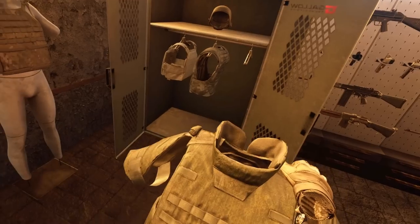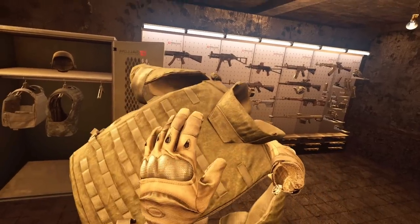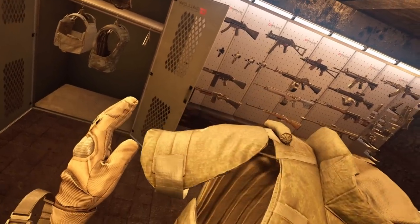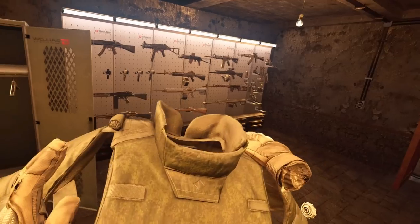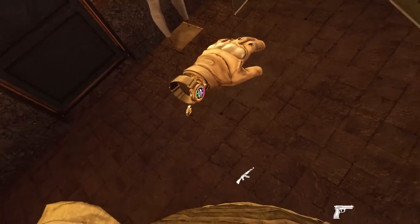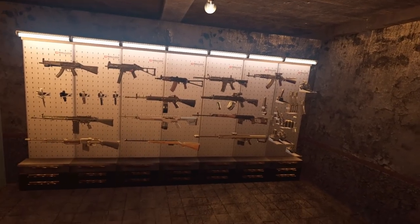But for the finale, we got the level four armor. The protection on this thing is insane. Obviously we have the same chest protection, back plates, side plates are a lot higher up, and also we have some shoulder protection — even some neck protection in there. So this thing completely covers your whole body, which is awesome. But will it stop these big ol' rifles? Let's find out. We'll start off with the Hunter.